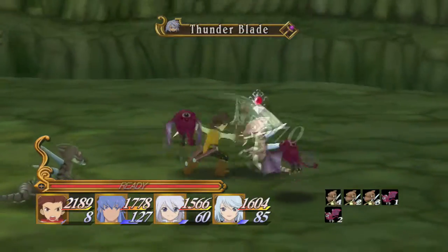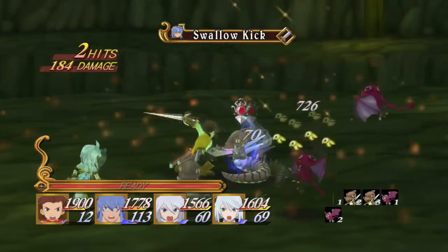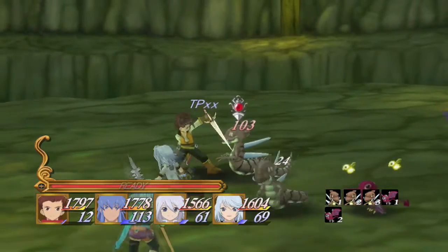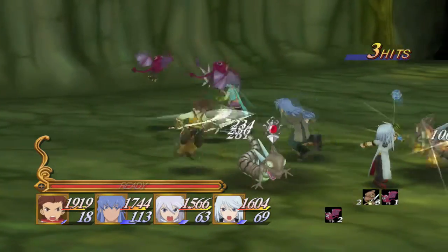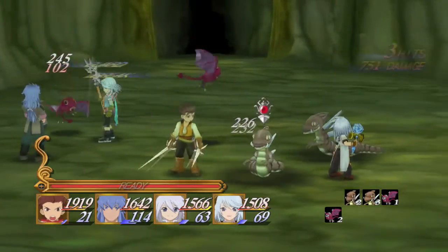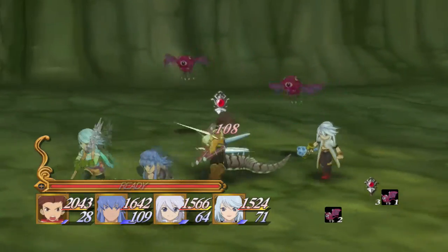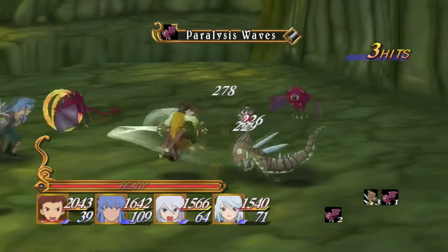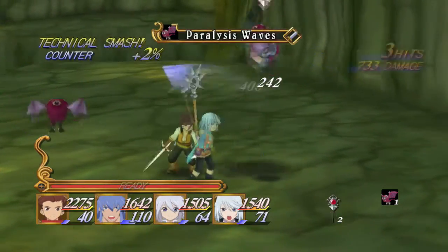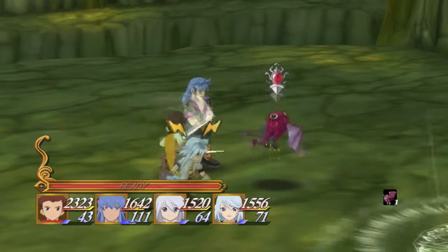I think that's one of the coolest things. There's another spell that I believe either Rain or Genis learns — I think both of them learn it, I'm not too sure. It's called Ray and it's one of the best spells in the game I believe. Well, at least I like the way the game designers made it look.